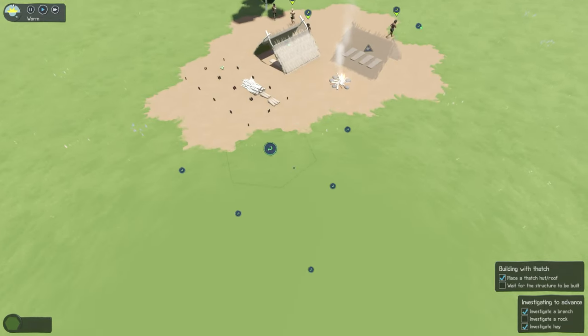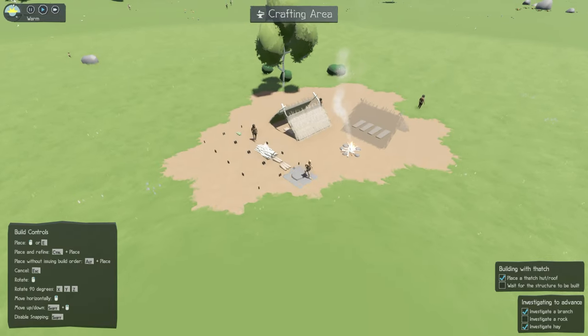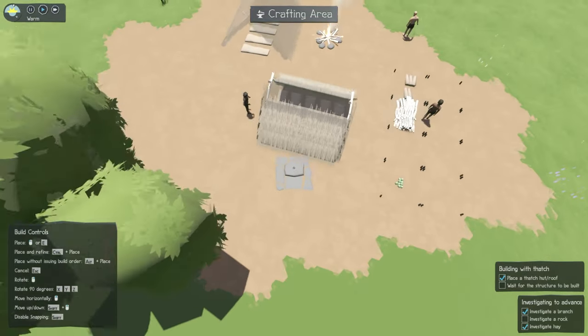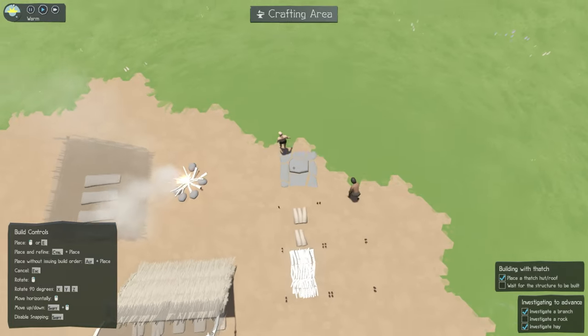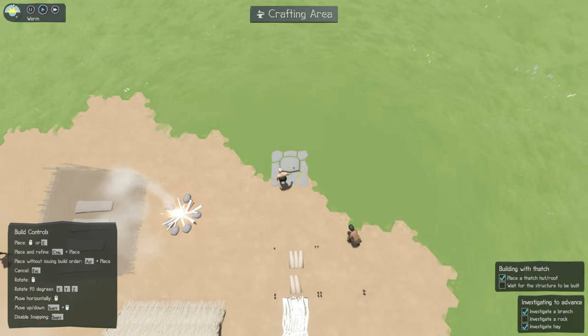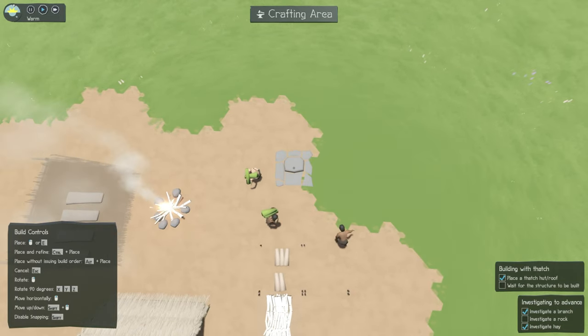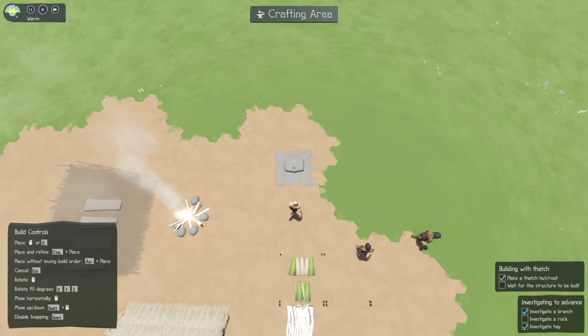Select and collect. I should build a little crafting area — let's get some of those going. I haven't even investigated a rock to build tools with yet, so I probably should not be bothering with this just yet, but anyway.